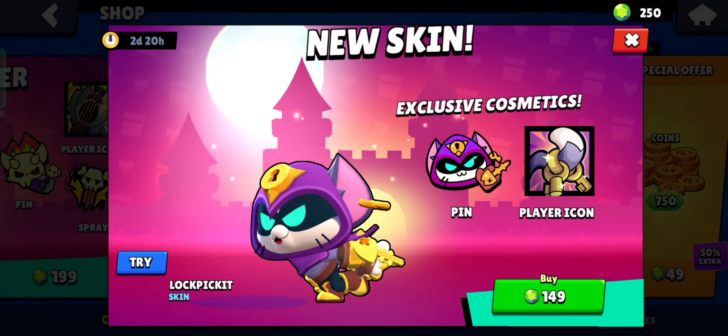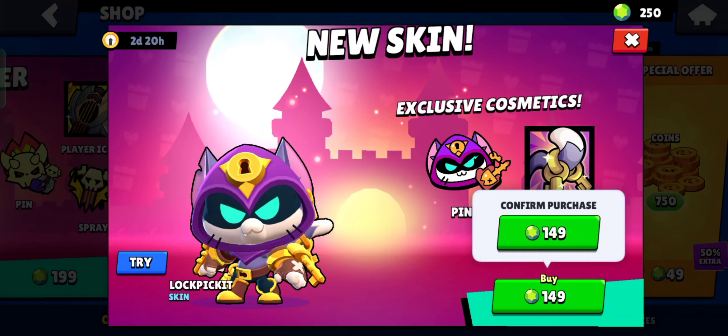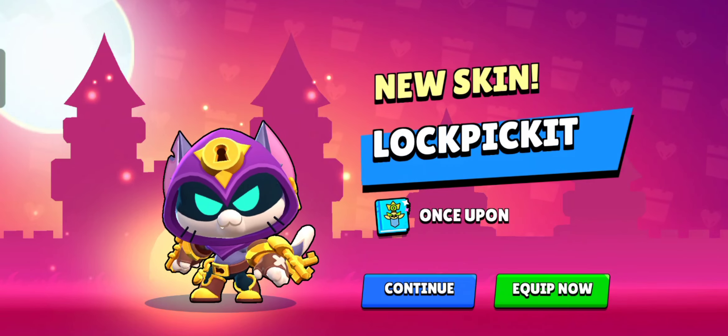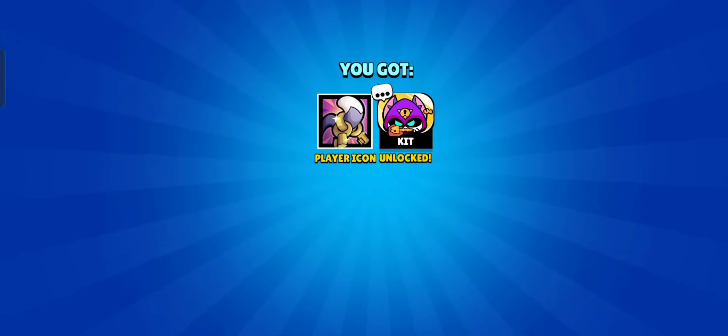The skin name is Lockpick Kit, and you get an exclusive cosmetic pin and player icon. It costs 149 gems. Confirming the purchase — new skin unlocked: Lockpick Kit. Equip now, and we got a player icon and pin.